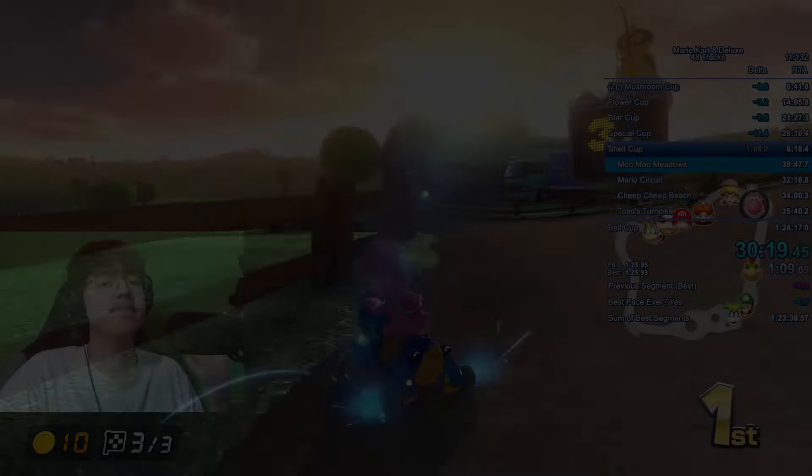The previous world record is a 29:11.1, so I have to be quite a bit ahead. I approach the fast glider — I don't think I got it but it's not too bad. One final shortcut left — looking good, don't mess up the ending straight, don't go too tight, don't fall off. And I don't! My ending time is 29:10.4 — a new world record by 0.7 seconds, improving over the Nitro Tracks world record. I did not expect to beat this world record anytime soon. This was my first or second speedrun after a long break and I was still rusty, so I was super happy.